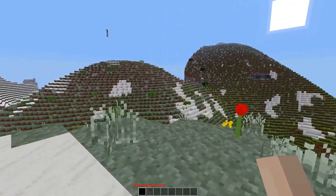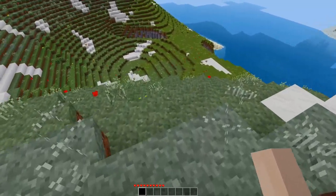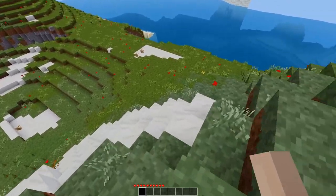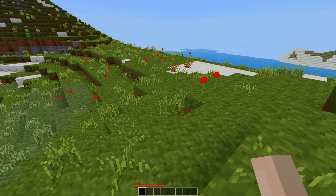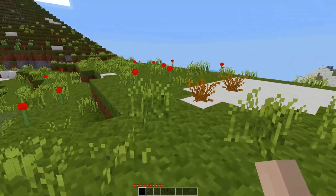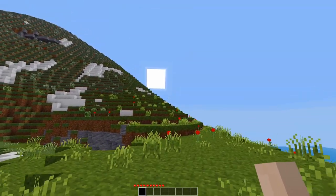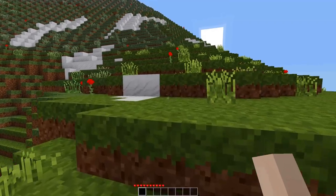That is it though — well, 50% of it actually, because the leaves change color too. So what we can see here is, depending on the heat and humidity values used by MapGen, the grass color is changed. And the same holds true for leaves.